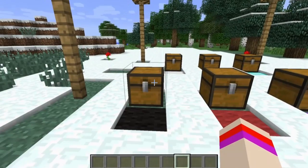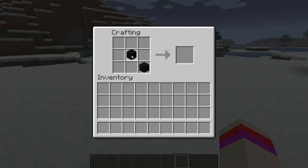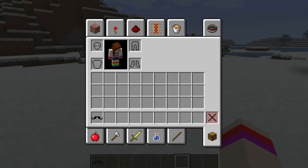This mod basically adds mustaches into the game. I have a mustache right there. I'm going to show you guys how to craft one — just three blocks of black wool. And there you have your mustache. So let's go ahead and put this on. We put it on like a helmet, so we place it right there.